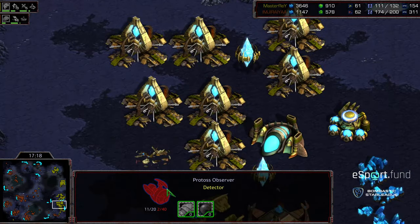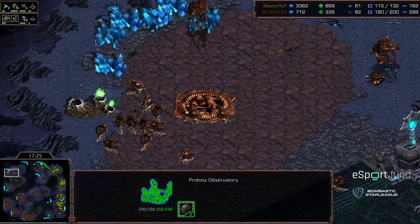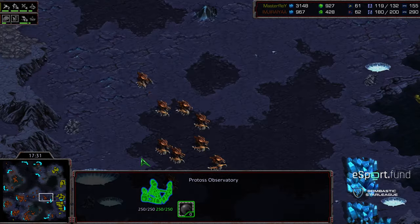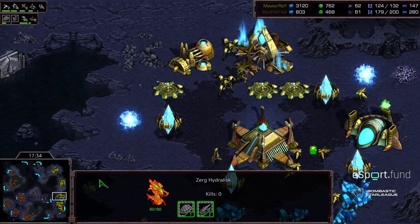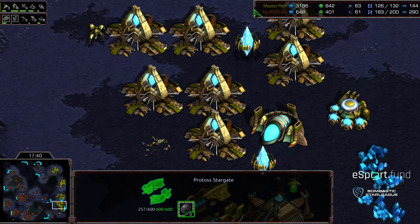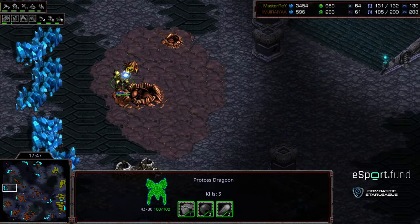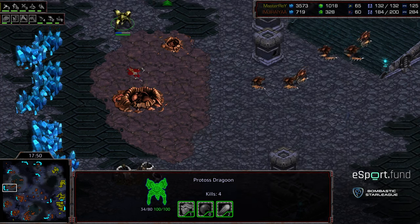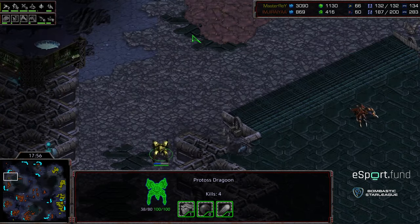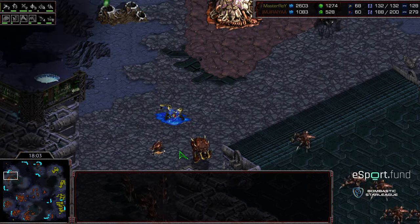Jiraiya not in time to defend that hatchery. There's a redrop in the main — an archon, overlord, and dragoon. That dragoon with three kills, the veteran of the war, able to escape and tell the tale. Jiraiya needs to rebuild his economy, stifled momentarily — but he still has a 70 supply lead, and critically level two weapons plus level one armor. With that missing forge, Jiraiya has an opportunity to get the upgrade advantage. That lone dragoon kills a drone, slowing Jiraiya down further, continuing to create distraction — someone needs to write a story about that dragoon.